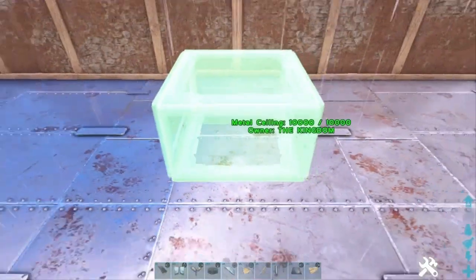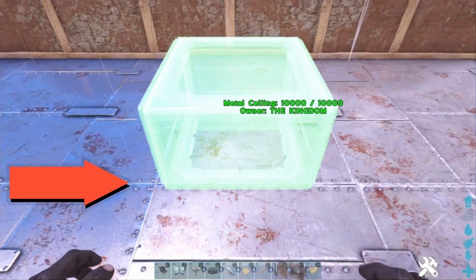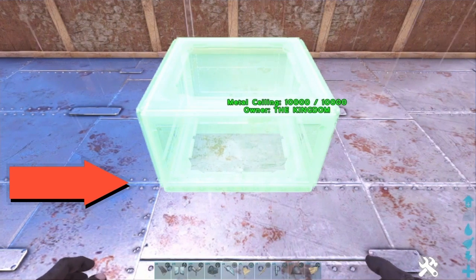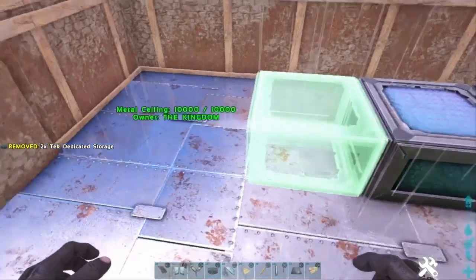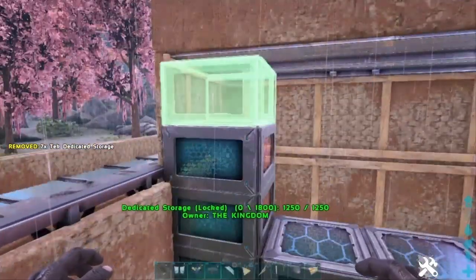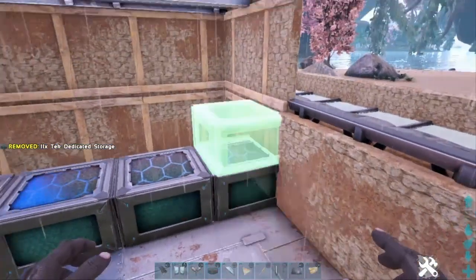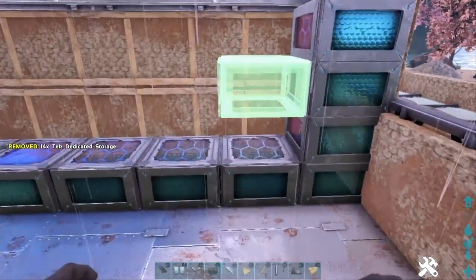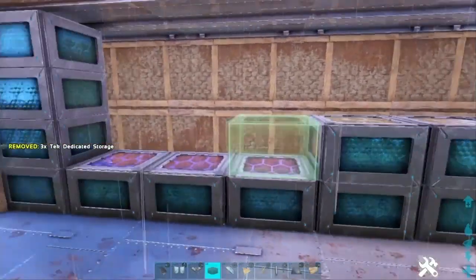Line yourself up nice and straight. We're going to use storage boxes — you want it to overlap the ceiling just a little bit and get it as dead centre as you can. On the left-hand side of the storage box is the centre, so make sure you've got that lined up. That will allow you to place them all the way to the edge without them overlapping. Always place your dedicated storage boxes in the bottom row first because you can't snap underneath for some reason. Then basically fill in this entire space.